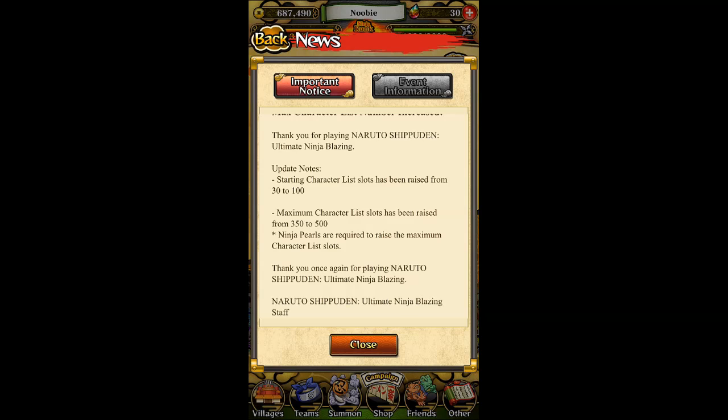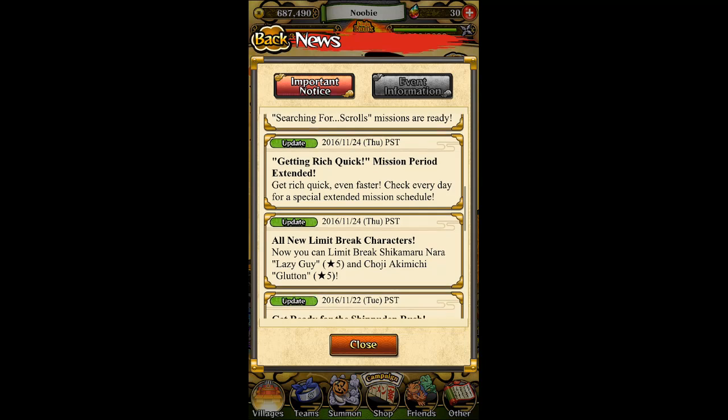For those of you who have been playing on the Japanese version with no clue about these at all, this is why I'm doing this for you guys. If you've noticed that your inventory box has been increased, the reason is because the game increased it for us. The starting character list slots have been raised from 30 to 100 — that means we've gotten about 70 slots for free. But if you need to increase beyond that, you still need to spend Ninja Pearls.